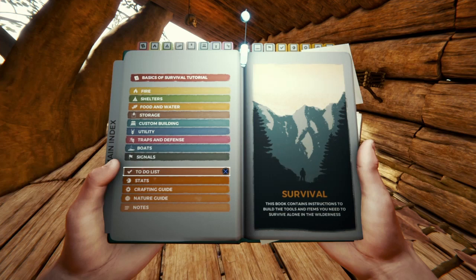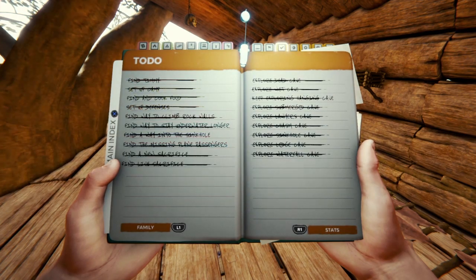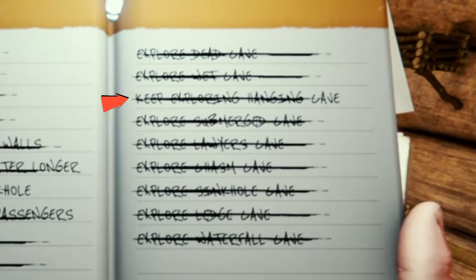In your nature guide, you will need 10 caves crossed off your list, but as you can see I've completed everything, beat the game, and fully explored every cave multiple times and only have 9 caves crossed off. If you take a closer look at all the caves, you'll notice every sentence starts with 'explore blank cave,' but one: 'keep exploring hanging cave.'